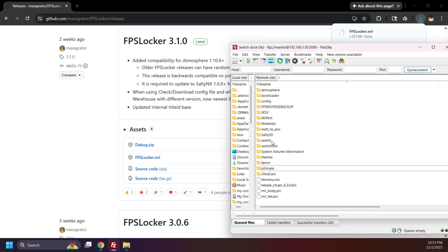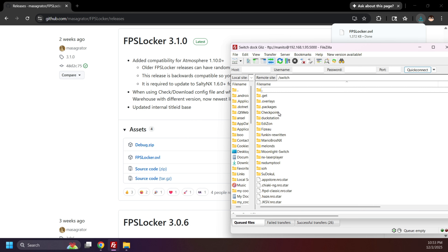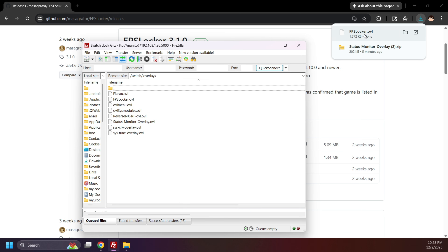On your SD card, open the Switch folder and then the .overlays folder. Move FPSLocker.OVL to the SD card and replace the old file if prompted. If you don't see the overlays folder, make sure Tesla Menu is properly installed and that hidden folders are visible in your file explorer. In FileZilla, you can click Server and check Force Showing Hidden Files.